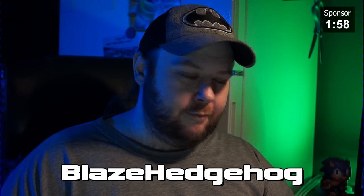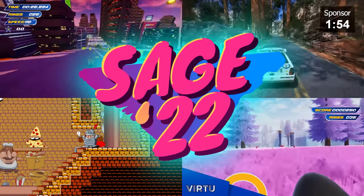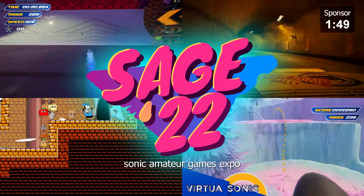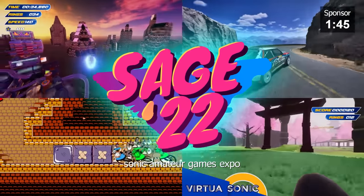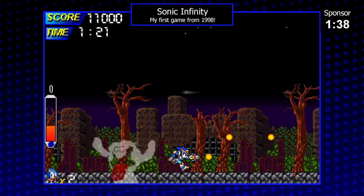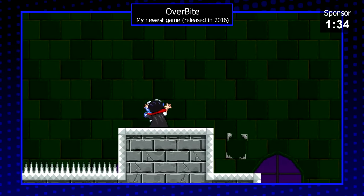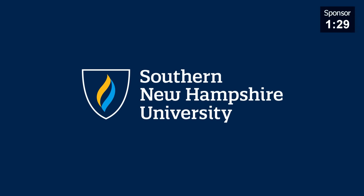My name is Ryan, better known to the internet as Blaze Hedgehog, and I've been a creator for a long time. I am the original founder of SAGE, the annual celebration of fan games and increasingly indie games. I care about this kind of stuff a lot, and I myself have been dabbling in game development since 1998 — and even with that much time under my belt, there's a lot I still don't know. Though game development is more accessible now than it ever has been, it's still not very easy. Luckily, there's places like Southern New Hampshire University, this video's sponsor.